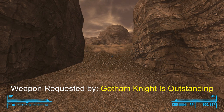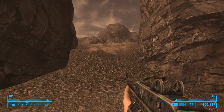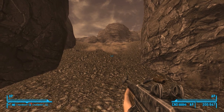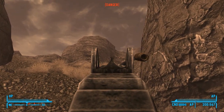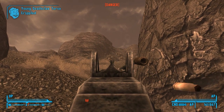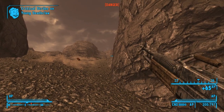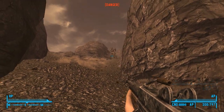G'day, this is Captain Noob, and this is the Light Machine Gun. We've got a few requests for New Vegas weapons, so I'm going to go ahead and do some videos on the New Vegas weapons. So today, obviously, we've got the Light Machine Gun, and it is one hell of a weapon if you've got it set up right for the proper situation.